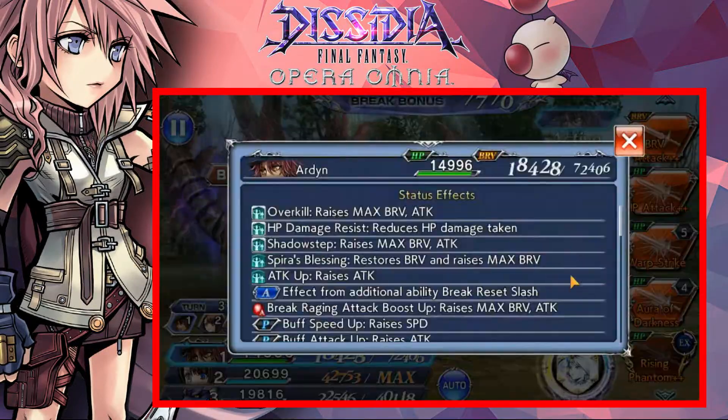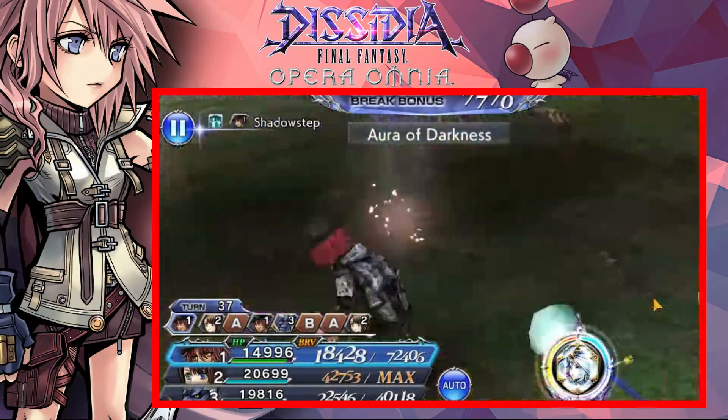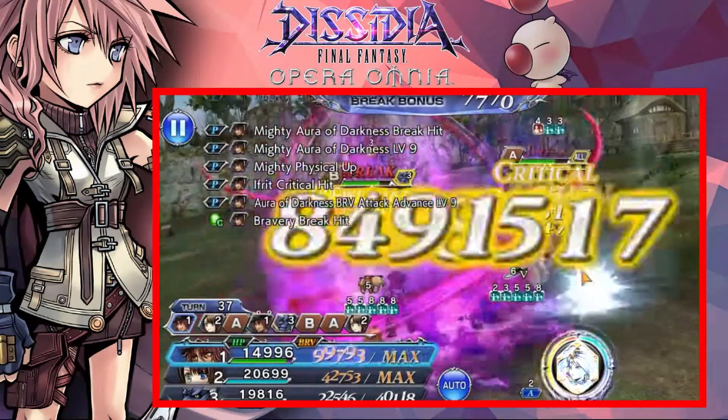Kimari is obviously a big factor, but Arden is actually the second biggest factor because his HP guard is definitely worth bringing. Noel, I think, is the odd one out in this one. But that's just how I feel.